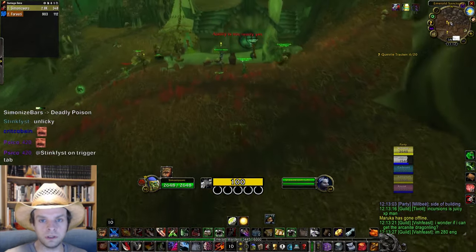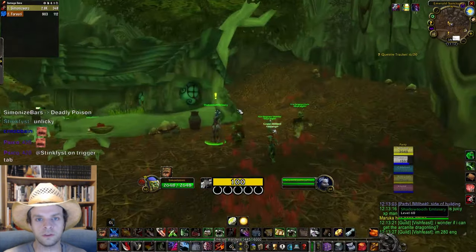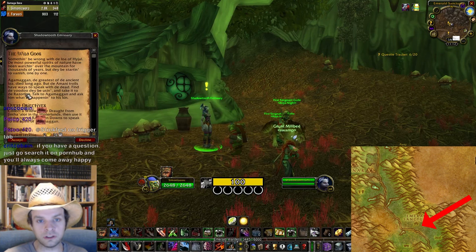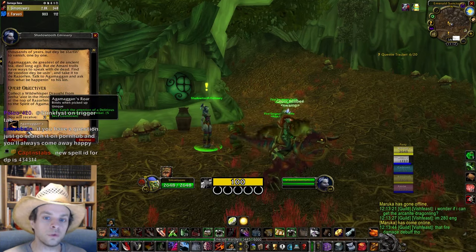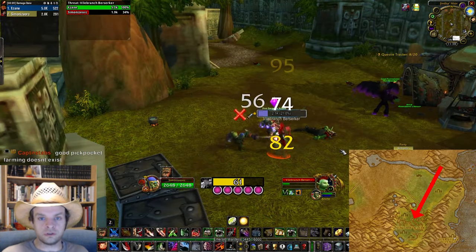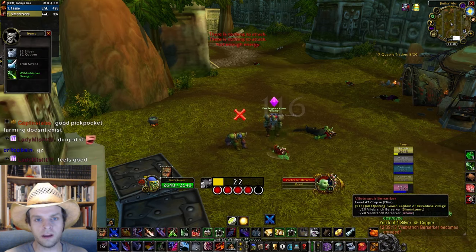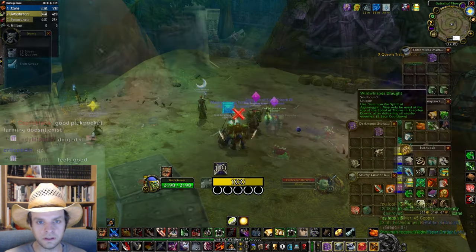You'll need some help to get this rune done, but the quest chain that awards it also rewards a rune for every other class — the Wild God's Quest. I recommend a group of five since you'll be going into high-level dungeons and killing elites. The Wild God's Quest starts from Shadowtooth Emissary at the Emerald Sanctuary in southern Felwood. This quest cannot be shared, so everyone in your group will need to travel here to start it. The next step is to go to Hinterlands and kill elite trolls in Jintha'Alor until one drops a Wild Whisper Draught. Technically only one person in your group needs to have this, but it's always nice to have help killing the elites.